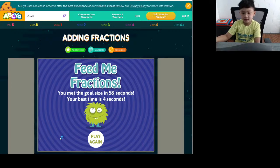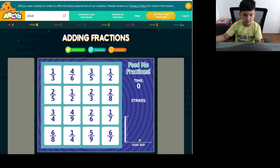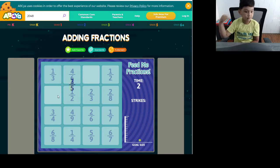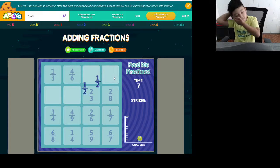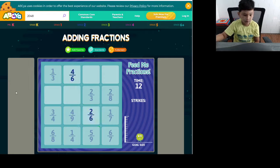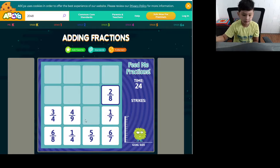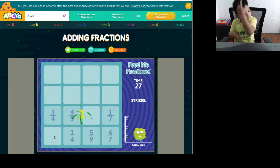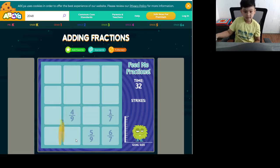But your best time is four seconds — maybe the game records like 24 or 44 seconds. Three fifths, six... in one second. There you go — seven seconds. Let's see if we can beat 58 seconds, that's nine seconds less than our first. Three fourths, one fourth — 58 seconds, closing in.